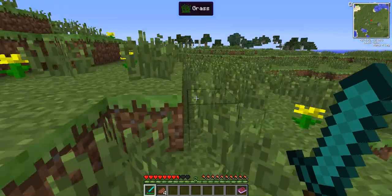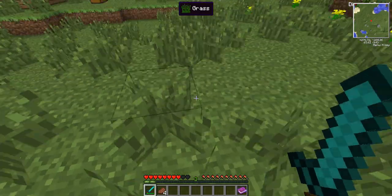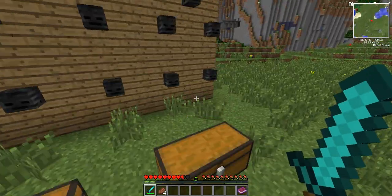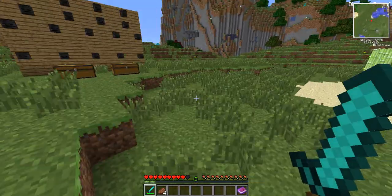I think I killed him. They can actually drop the shurikens, and shurikens do about 5 damage — 2 and a half hearts. Pretty good.